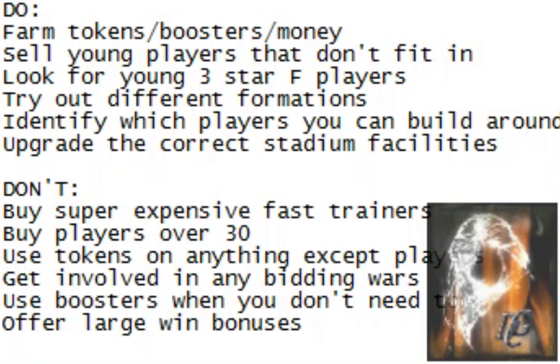The other thing you want to do is look for young three-star players that have an F by their name on the transfer list. If you see a player with an F next to their value, that means you don't have to pay that — you only have to pay their salary, so they are free players. You still have to bid on them with tokens, but if you see a young player who can train quickly, you can either train him up and use him, or buy him for one token, immediately turn around and sell him, and usually collect a reasonably nice profit.